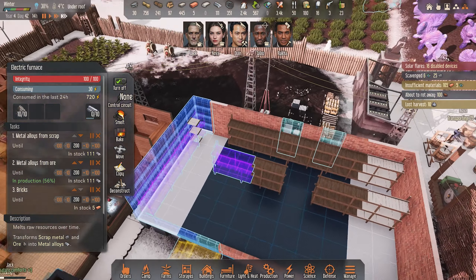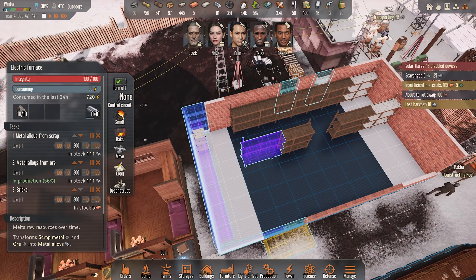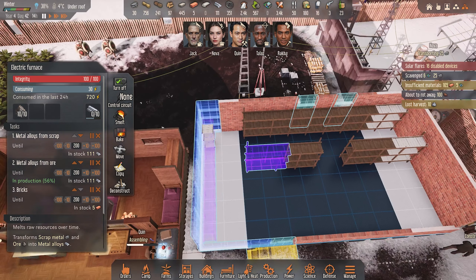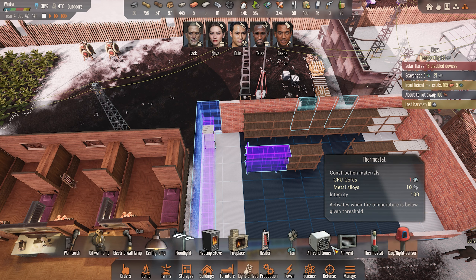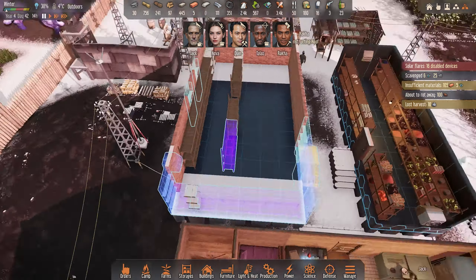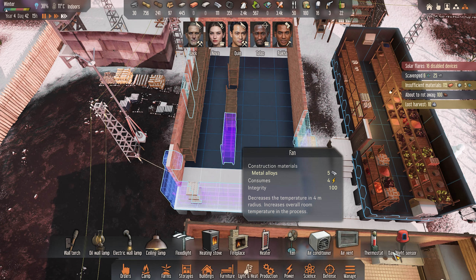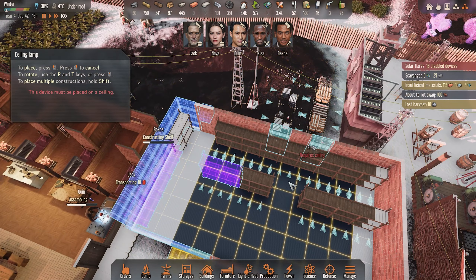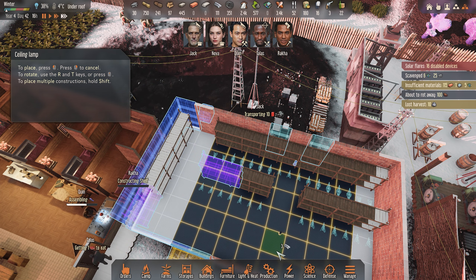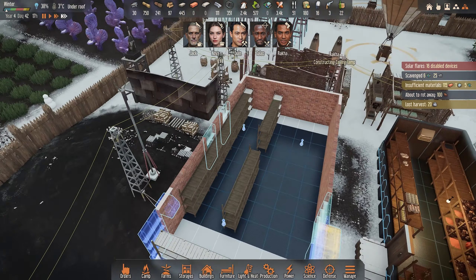Look at that — what a great job he's doing. I wouldn't mind having... this is going to be probably a heating access there — we might use that for a heater. Let's go into lighting and heat, and we'll put an AC unit in here. That's good because that'll give us the ability to have climate control — we're not going to use that space for much else. Then we probably want some ceiling light lamps in here, maybe one here, one here, and one here. Nicely lit space.